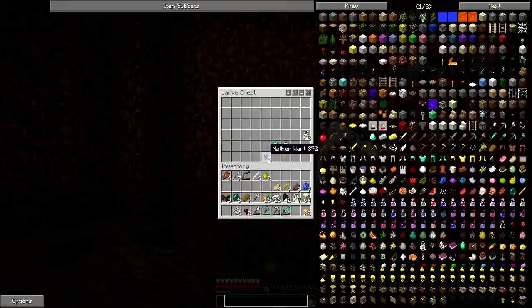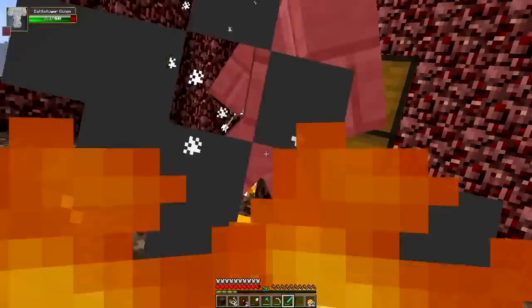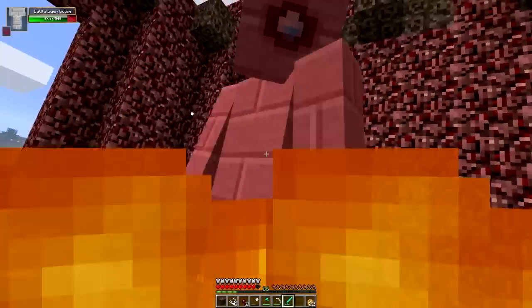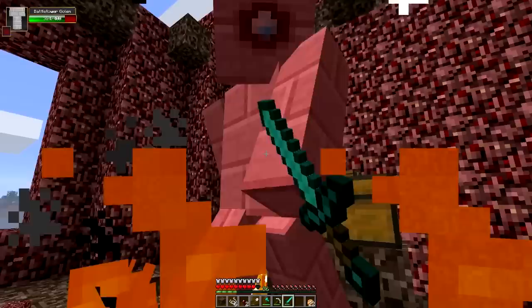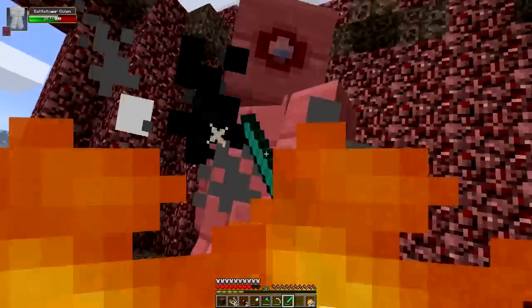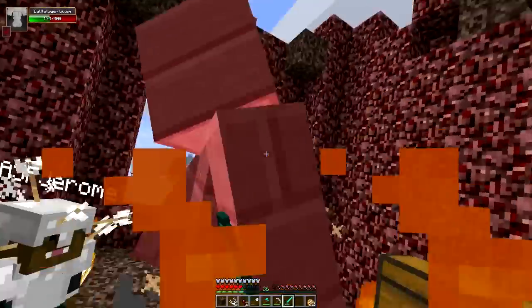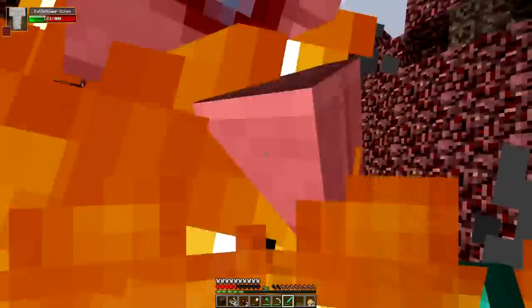Alright, we broke it. What do we get? Oh god! He has more health! He has 400! It's okay, my armor's tanking this. So this really is the harder tower, then. He's not damaging me or hitting me. I have only lost three hearts so far. I've lost like five, but mostly from fall damage.